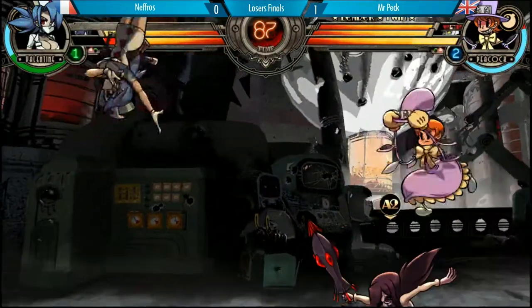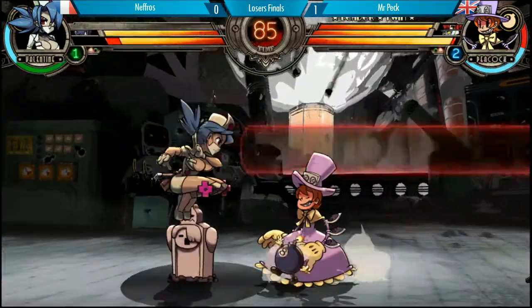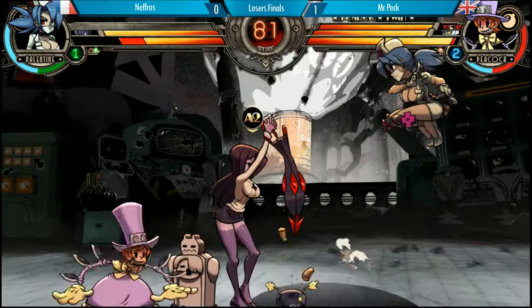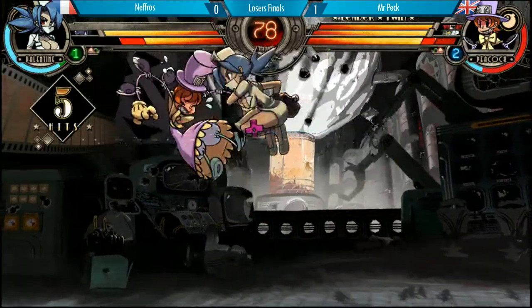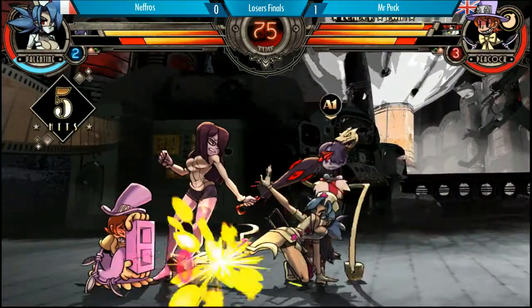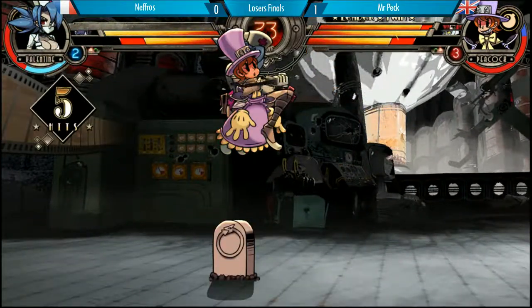I thought the flying jolt would actually hit Valentine here. Heavy dead cross tags Peacock, scores the first hit. Nice block. Throws, goes for the setup. Blocks all the way. And there you go — this is what Nefros needed. A crouching lead kick to start the party. The pillar gets hit in the middle. Medium punch bang. And the air throw.